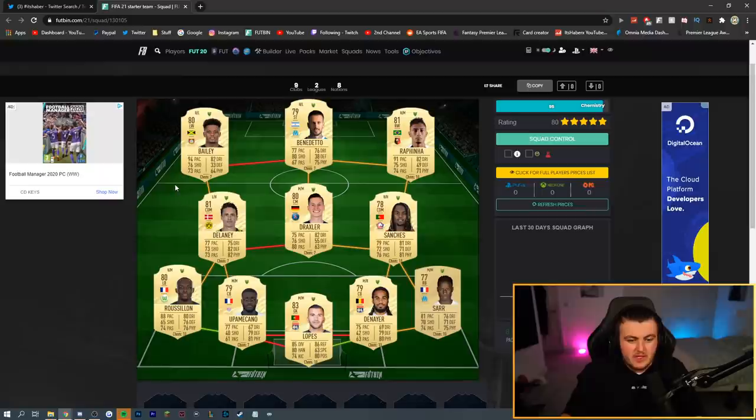Pricing research isn't really my forte. But this is a really good starter squad — I like it a lot. Drax looks like a really good starter CAM, Sanchez looks really good, so does Delaney, Saar, and Roussillon. Price-wise: Lopez will be cheap, the two centre-backs will be quite cheap, Roussillon might be upwards of 6–8k due to being a really good link in the Bundesliga, Saar will be cheap, Sanchez probably 3–4k, Drax probably 1–2k.